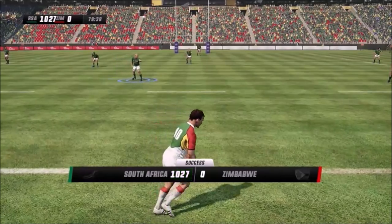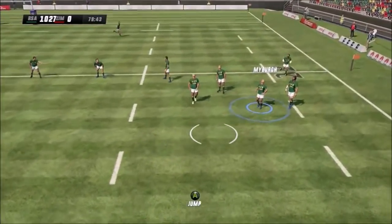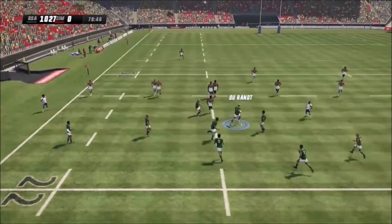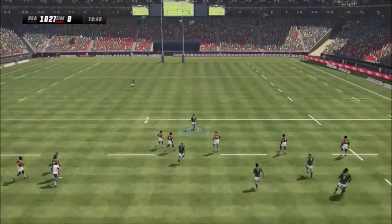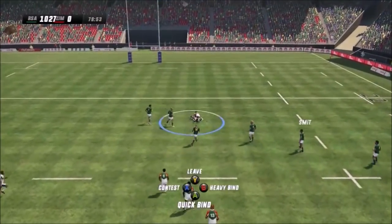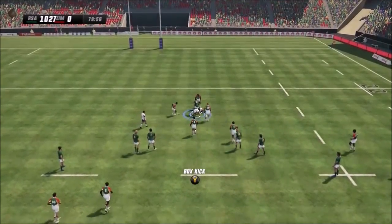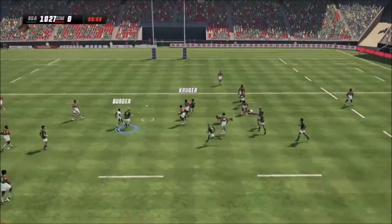Okay guys, here comes the kickoff once again — it's shallow to the forwards again. Moff Mayburg with the pass to Osterant, Osterant to Naas Poeta, Naas Poeta to Manekis — and he's in the gap, and he's in the clear. The fullback actually makes an impressive tackle, but the ruck should not be a problem for me as my guys are basically 100 overalls and they are 0 overalls.